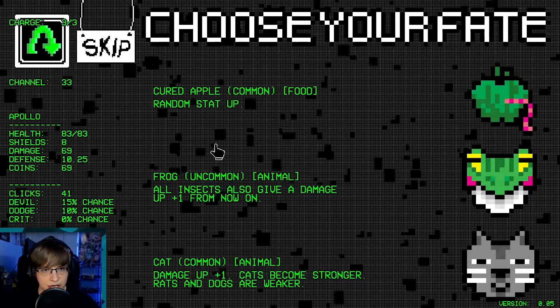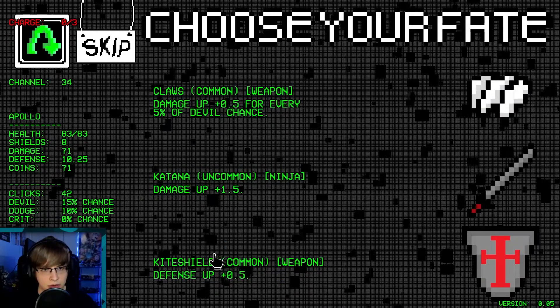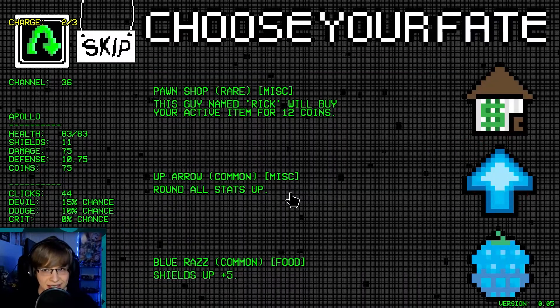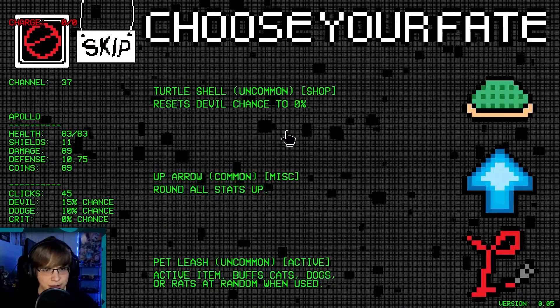All insects give a damage up — don't care about that. Random stat up. Reroll. Just defense — yeah, cause I don't care about damage in the slightest. This guy named Rick will buy your active — you know what, sure! You can have my active. That's pretty good for me.